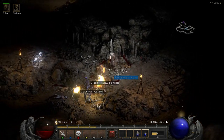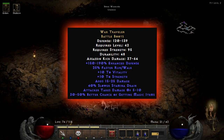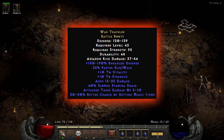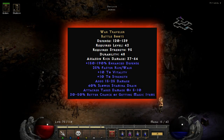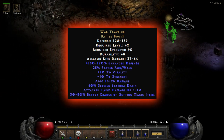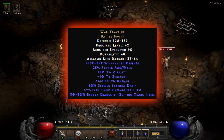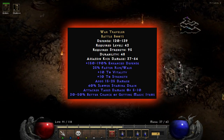Jumping from gloves to boots, we've got the War Traveller boots. These are very possibly the most sought after boots — or at least one of the most sought after — in the game. They really have a lot going for them. As you can see: plus 150 to 190% enhanced defense, 25% faster run and walk speed, plus 10 to vitality and plus 10 to strength. It adds 15 to 25 damage, which is really nice for melee, and 40% slower stamina drain. It also makes the attacker take damage of between 5 to 10.